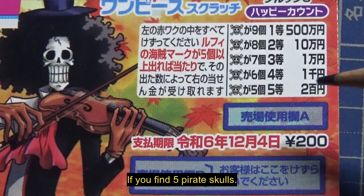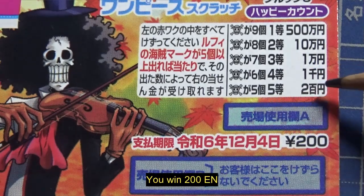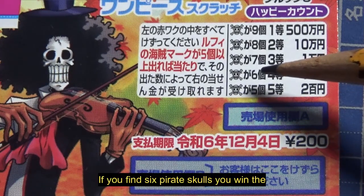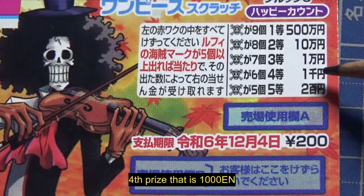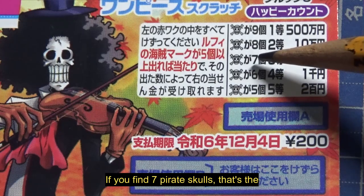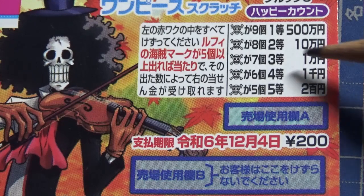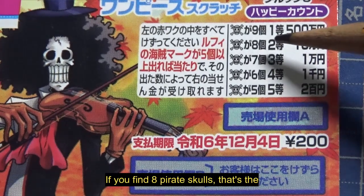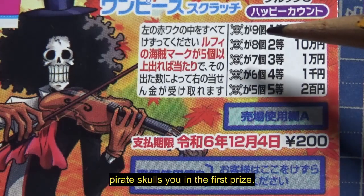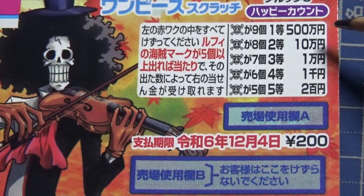If you find five pirate skulls, that's the fifth prize — you win nihakuen. Six pirate skulls is the fourth prize: sen en. Seven pirate skulls is the third prize: ichi man en. Eight pirate skulls is the second prize: jiu man en. And nine pirate skulls wins the first prize: gohyakuman en.